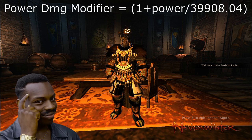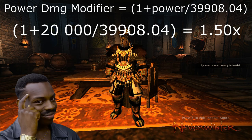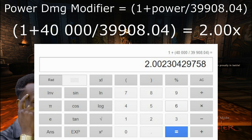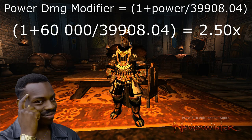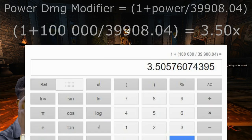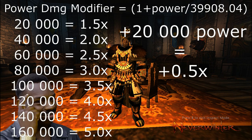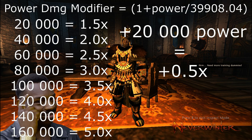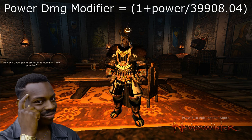By adding 20,000 power we reach a multiplier of 1.5x, adding 20,000 more gets us to 2.0, then 2.5, 3.0, 3.5, 4.0, and it goes on like that. Every 20,000 power you add is worth 0.5 added into your damage multiplier. So power does affect your damage in a very consistent way, but now I'm going to explain why people say the effects of power diminish relatively.